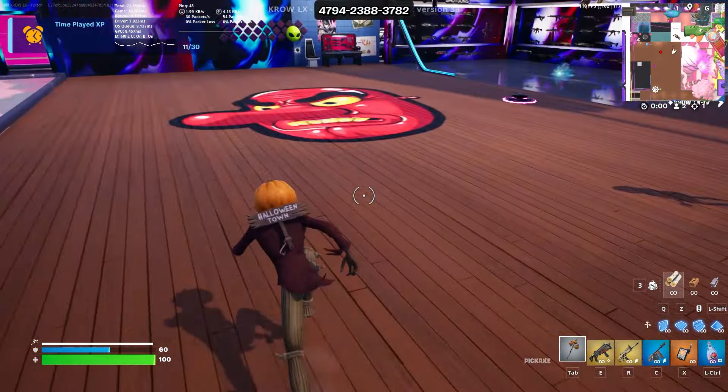Now we have the Pumpkin King himself. Quick slide, quick mantle, quick jump — just chilling, little pumpkin action. Loving the boots, loving the drip, the Halloween Town background. Pretty cool skin. I think he's awesome; I just think Jack Skellington takes over the show. I still wish we got Oogie Boogie. Close-up view — the glowing pumpkin, the straw, the ripped-up elder clothes.